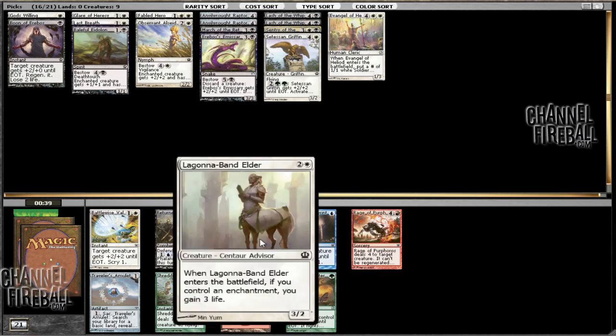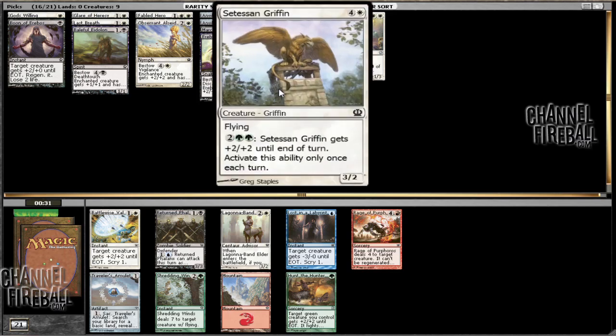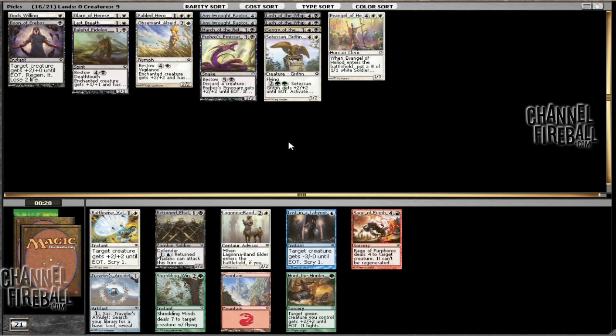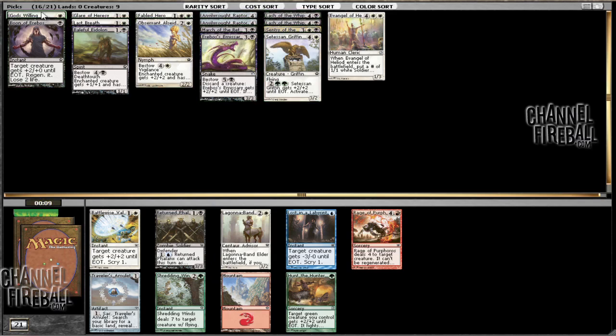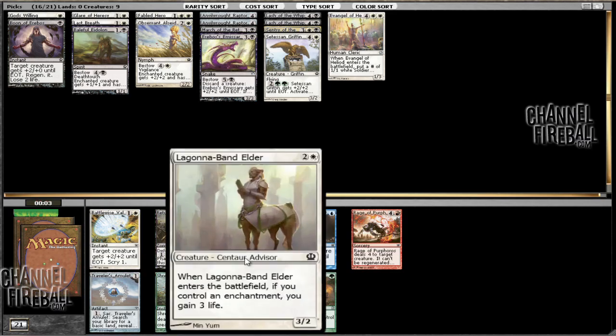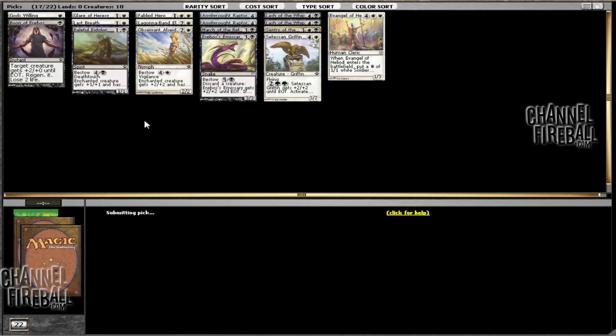Here we can take a Band Elder, a Returned Phalanx, Battlewise Valor, or Traveler's Amulet. Currently we don't have any cards that we want to splash, and trying to get double green for this guy is just not realistic. Taking a look at our curve, you can see that we only have a Baleful Eidolon on 2, and Fabled Hero and the Alseid on 3, so our curve is a bit high. We can definitely play one of these Band Elders. It's not the best creature, but if you have an Aura on the battlefield, then you can generate a little bit of a tempo swing, and it will fit in the curve quite nicely.